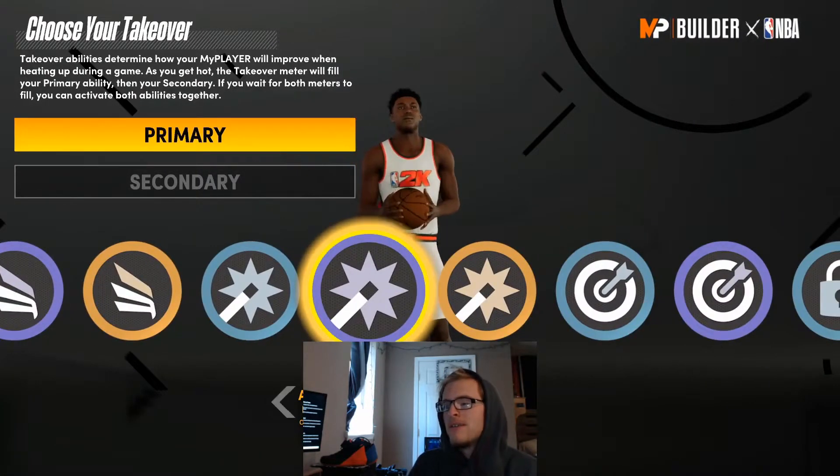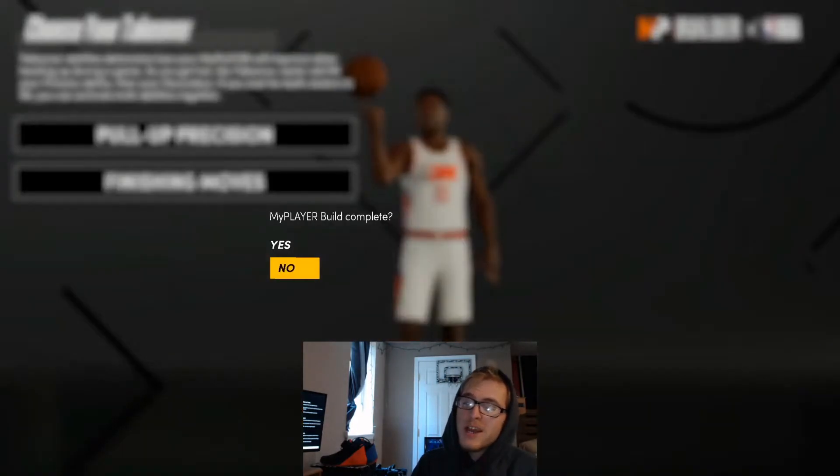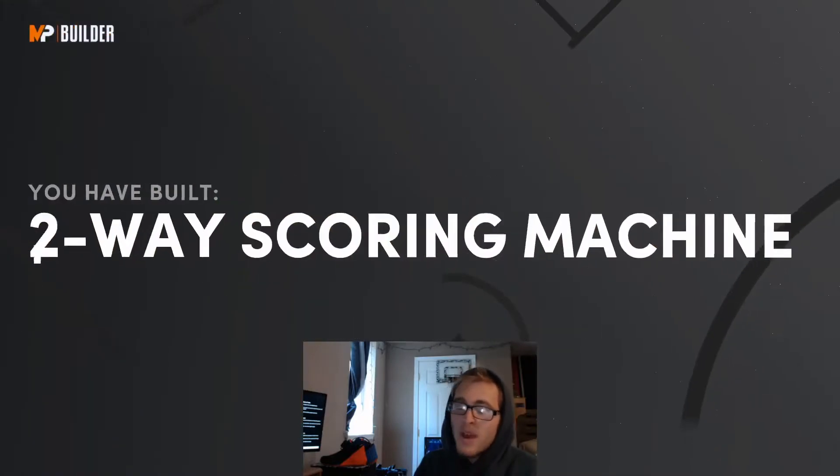For these takeovers, you can pick whatever you want, but I'm going to give Harden pull-up precision as the first takeover and then finishing moves for the second takeover. For this build, we are going to be getting a two-way scoring machine.